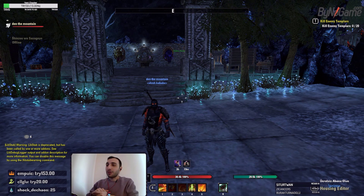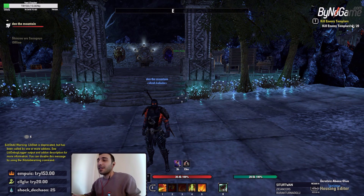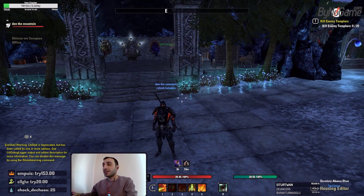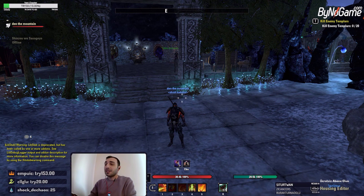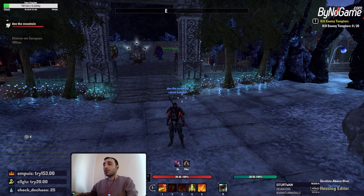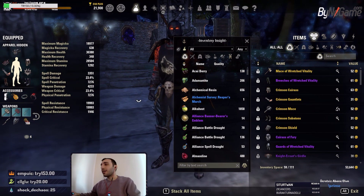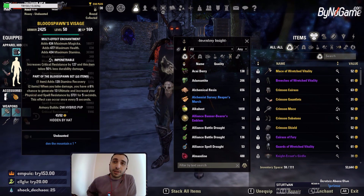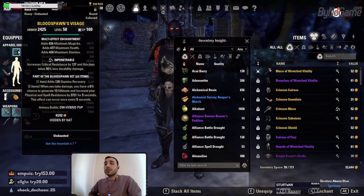This is my hybrid Stamina Dragon Knight PvP build for the Ascending Ties DLC. As you know, a lot of things have changed about the combat system — the hybrid system. I don't think it was a necessary or a good change, but here we are. We need to adapt, and this is how I adapted. This is actually my build that I previously used, and it's already good. There is nothing for me to change.